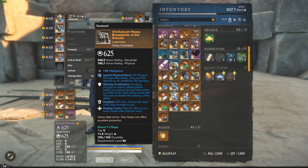Next piece is gonna be the heavy chest calcium, and that's more physical than elemental again, with the same ignited gem on it. Got shirken fortification, resilient, healing, tomb.